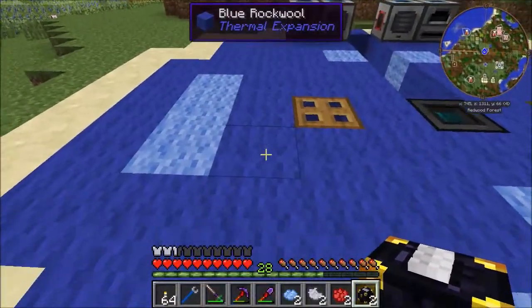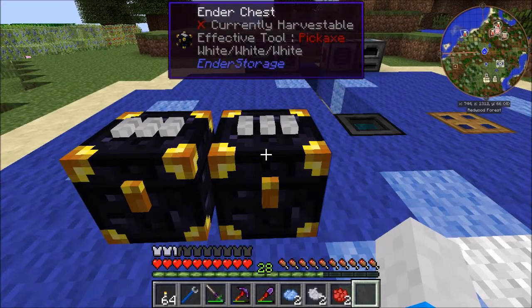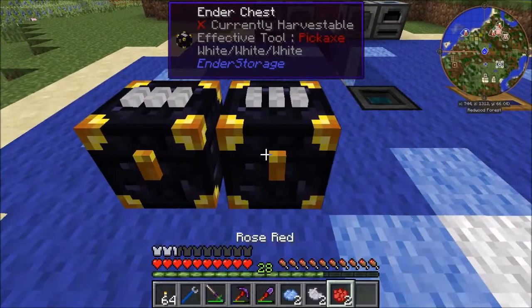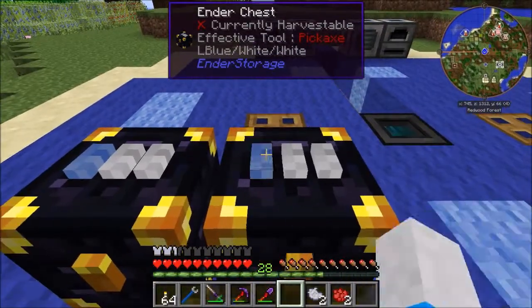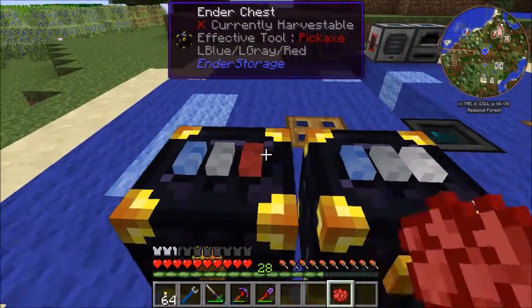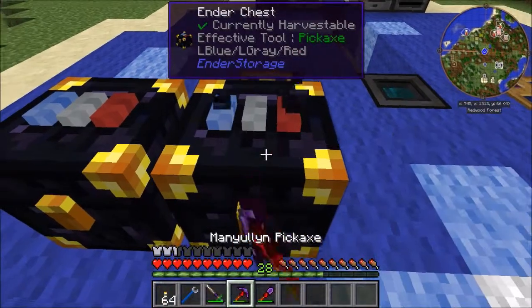Alright, we're back. I've got some ender chests - this will actually work out better because last time I used a quarry it had some problems directly transmitting into a tesseract anyway. So let's go ahead and mark these guys up. I'd like to use a little bit of light blue, a little bit of light gray, and for the quarry we'll use red. You'll see why in just a bit.